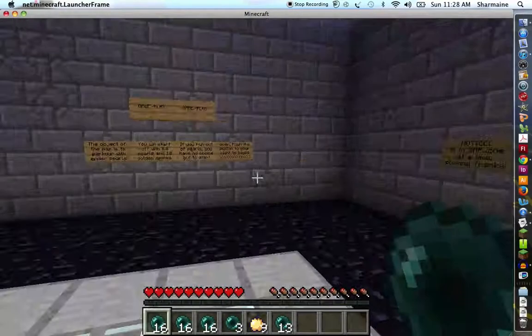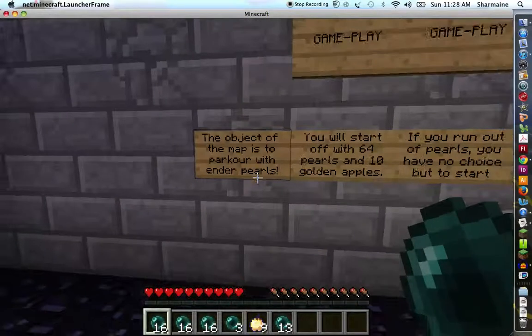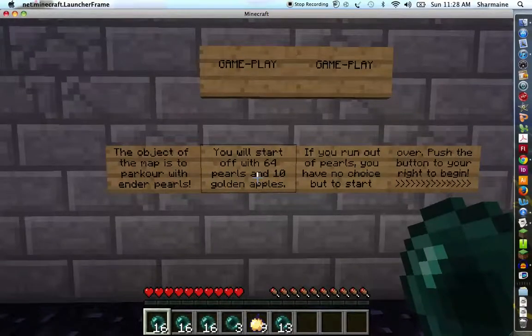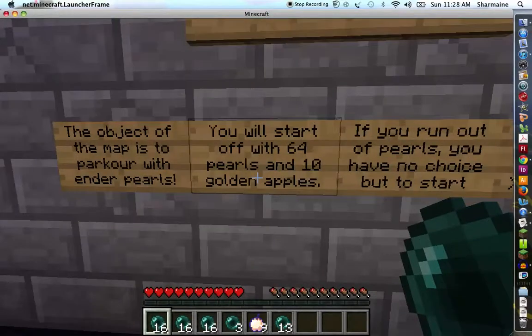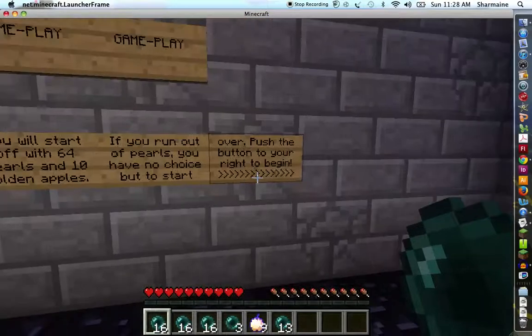Today we're playing Ender Games. The object of the map is to parkour with Ender Pearls. You will start off with 64 Pearls and 10 Butter Apples. If you run out of Pearls, you have no choice but to start over. Push the button to your right to begin.